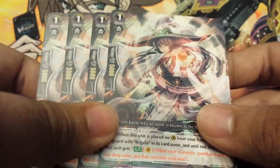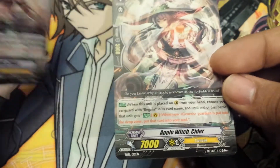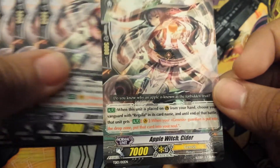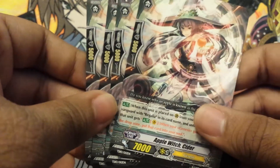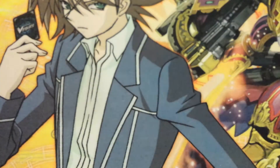And the last of the Grade 1s is Apple Witch Cider, which I like a lot. This is a card you can only get in the Trial Deck and they gave you four. Basically when you place her in the Guardian Circle, you choose your Regalia Vanguard, and until the end of the battle, whenever all your Guardians go to the Drop Zone, you just put them into your soul. It's a good combination with the Quintet Walls coming in Set 14, just like what Misaki did in the anime when she fought against Mio when she was reversed — she used the Quintet Wall and then guarded with Cider from the hand, and all those cards from the Quintet Wall just went into her soul. I actually like that you get four of her, though I'll probably only use three because there are some other cards in Set 14 I'll probably be using instead.